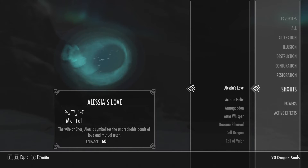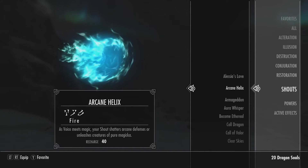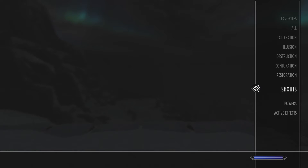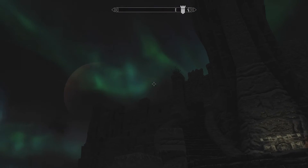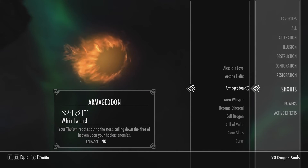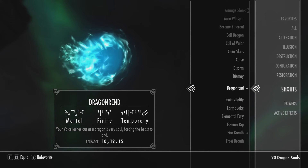Aelcia's Love — the wife of Shor — symbolizes unbreakable bonds. Arcane Helix: as your voice meets magic, your shout shatters arcane defences. Armageddon: your thu'um reaches out to the stars, calling down fires from heaven upon your hapless enemies. As soon as I read that I had to give it a go — I shouted to the heavens and got a few meteorites falling down in the local area, not unlike Alduin's shout which can bring down a torrential storm of meteorites. It is only the first word though, so I'd assume the third word makes it much more powerful, a bit like Storm Call.